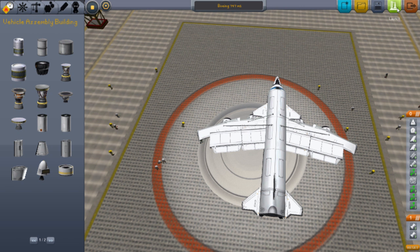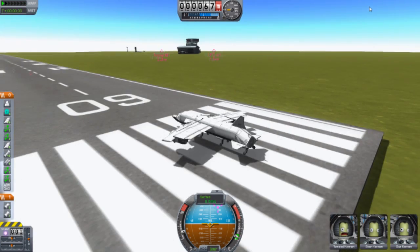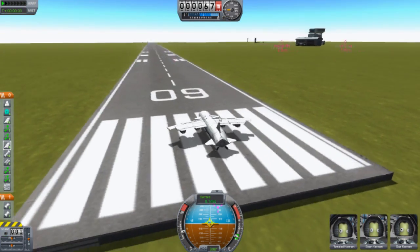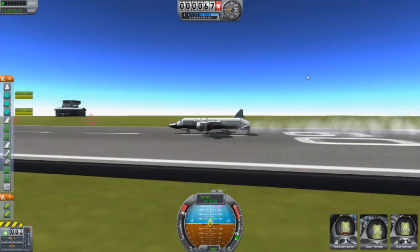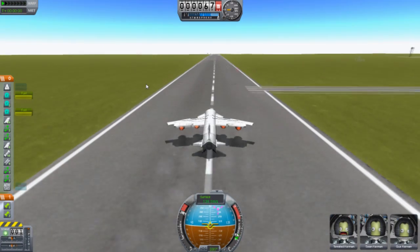It works quite well with manoeuvring — it's pretty good too. With these types of jets, like big ones like this, it's best not to go too high in the atmosphere, otherwise it will just spaz out and go everywhere. Let's get full throttle and lift.